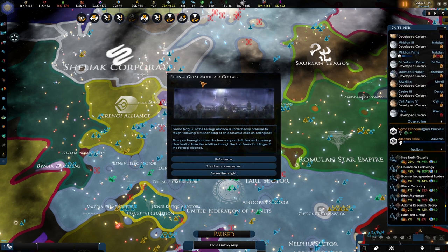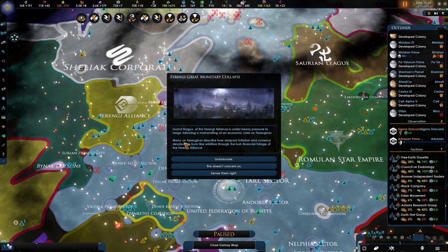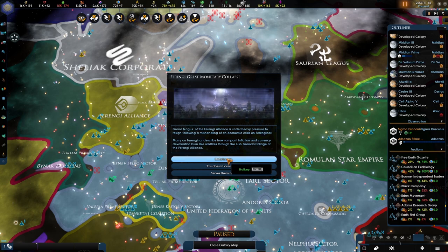The Great Ferengi Monarchy collapses. The Grand Nagus of the Ferengi Alliance is under heavy pressure to resign following a mishandling of an economic crisis on Ferenginar. Many on Ferenginar describe how rampant inflation and currency devaluation burned like wildfires through the financial sector. This is very unfortunate.